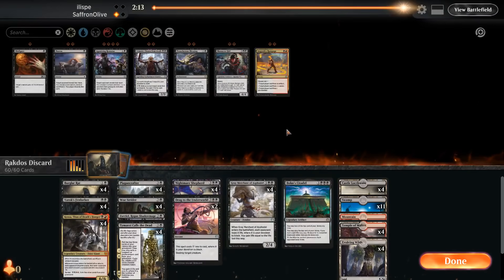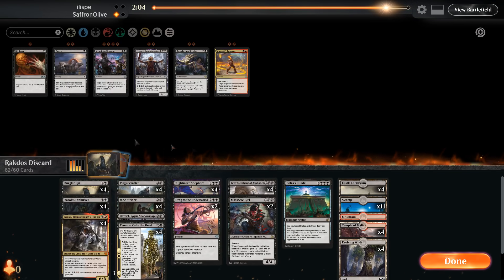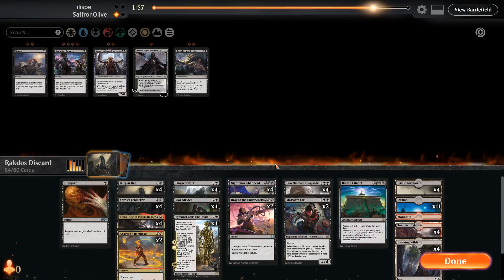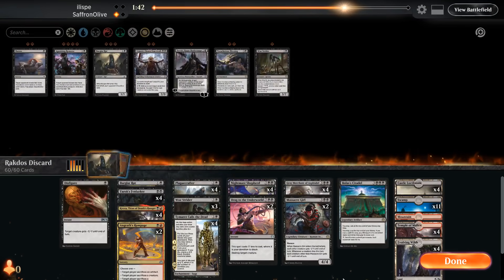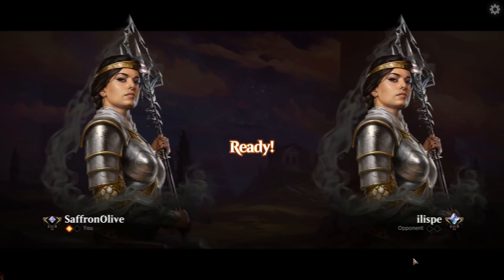Somehow it was mono green. For game two against aggro, Massacre Girl seems helpful, Disfigure and Angrath's Rampage come in. We probably go down Davriel in this matchup, and maybe a couple of Burglar Rats and a Woe Strider.